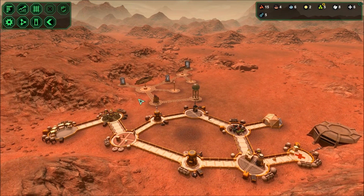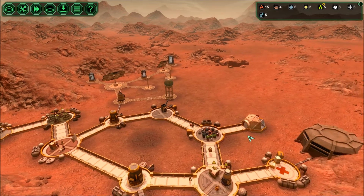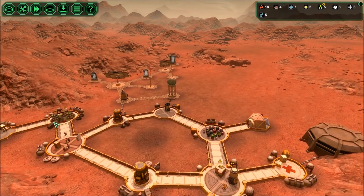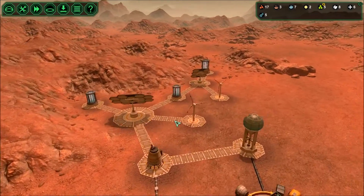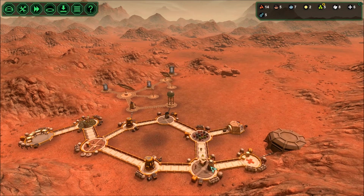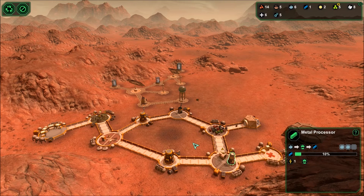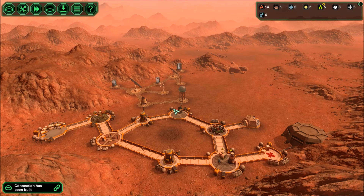I think the first thing we've got to do when we get the landing pad is get some more workers and some more biologists in, because I've found that most of the slowdown in progress is from lack of workers. Are we good now? Okay, now they're making it - good. I have spares, so that's getting going. Connection built - cool, so now this has a failsafe.